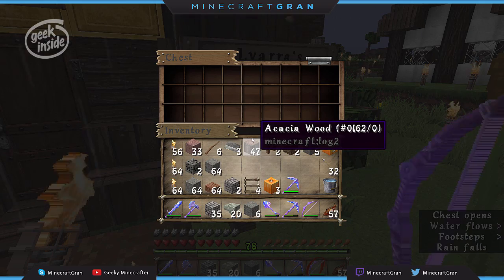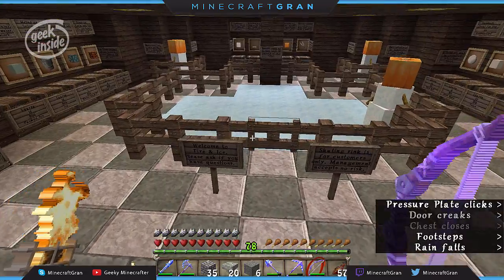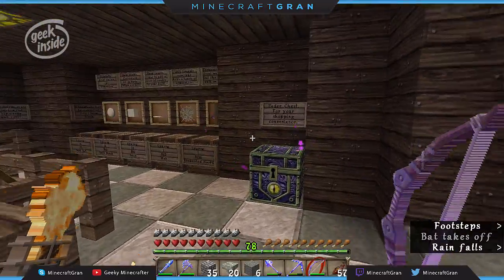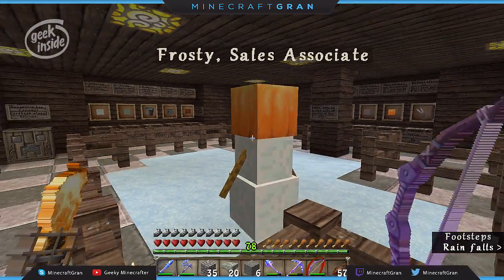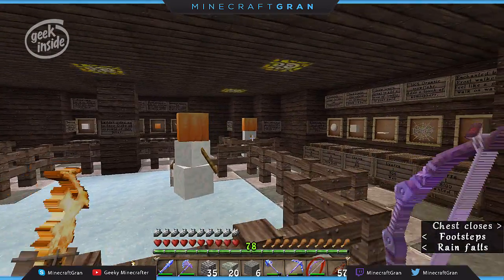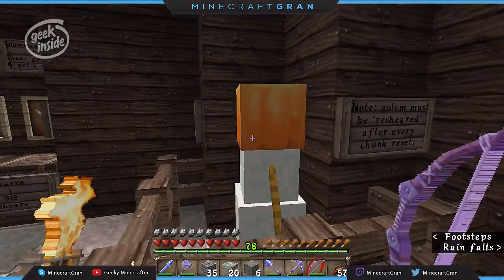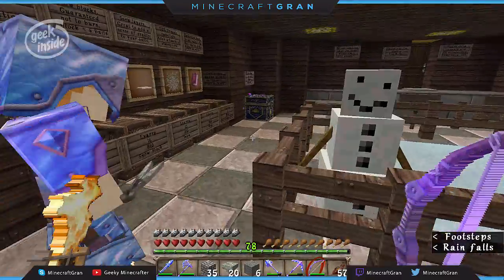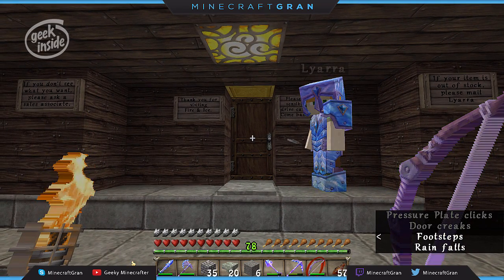If you are a delivery person you can leave your packages here. As you come in you're being welcomed and told that if you need help, please ask for assistance from your shopping assistant — and that is Frosty the sales associate. The chunk has reloaded since I was here last, because Frosty normally is just a plain snowman, which you get by shearing a snow golem. The floor model also has one.